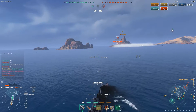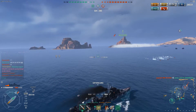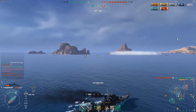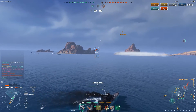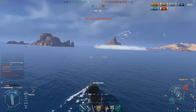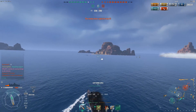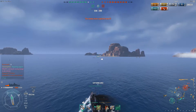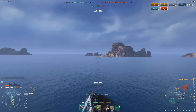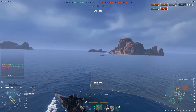It seems like we have cleared B. The Loyang might still be in the smoke in front of me but he is running. I have taken lots of hits — I cannot make any mistakes like the ones I just did or it's back to port for me. Enemy Loyang is apparently trying to fire at my last known position and is going to reveal himself, giving me and my team good intel that he is right behind this island.